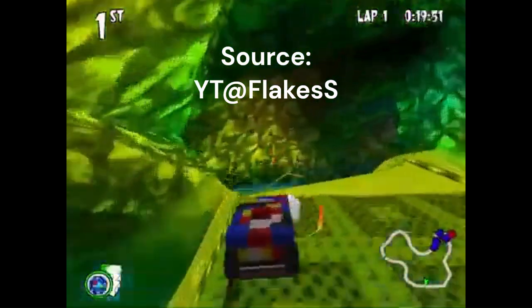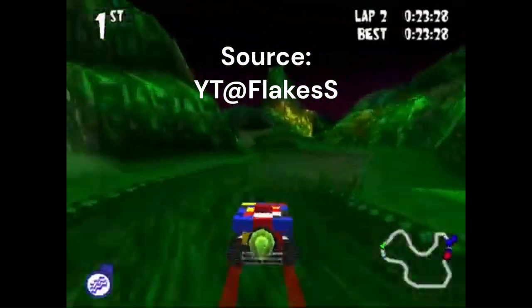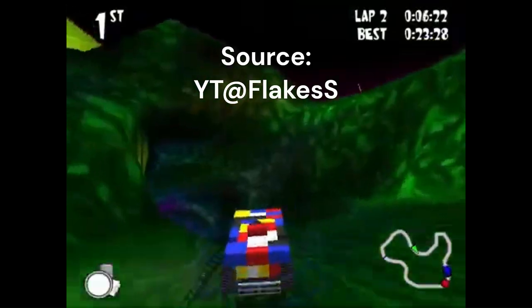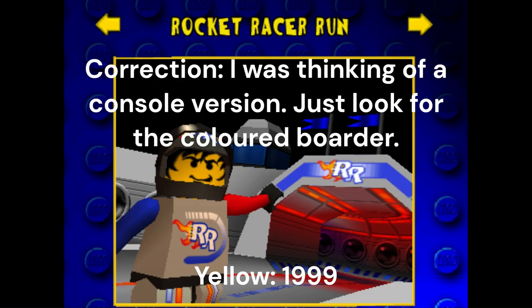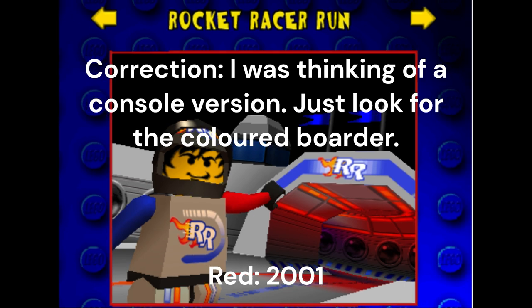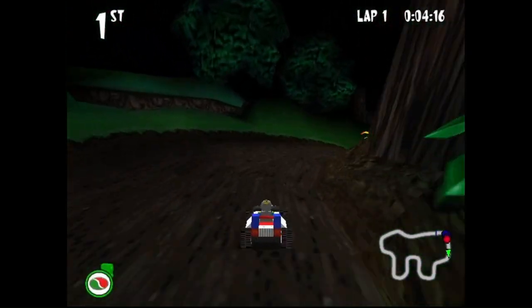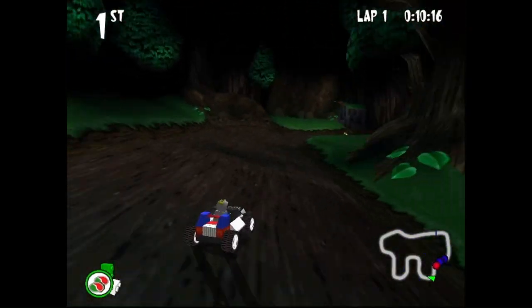Both versions can have different strategies for individual runs and full runs. Even though they are two different versions they are recorded the same on speedrun.com. To tell which version you're using: go to the last level - in the 2001 version it's called Rocket Racer City, in the 1999 version it's called Rocket Racer Run. Now, the mechanics of Lego Races - despite it being in the instruction book, I don't feel like a lot of people realize there are not one but two different types of slides.